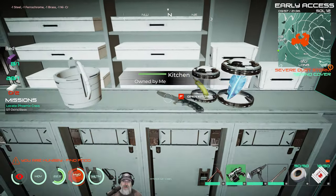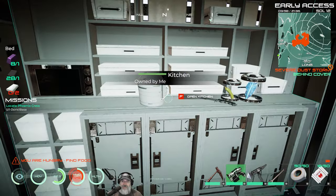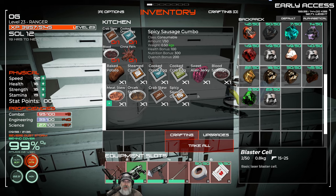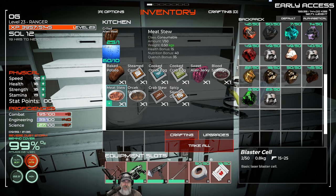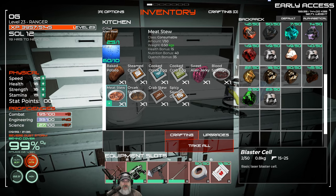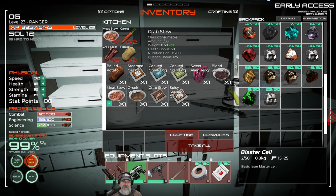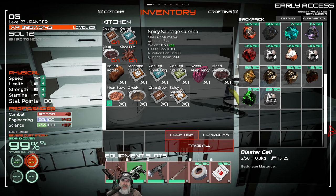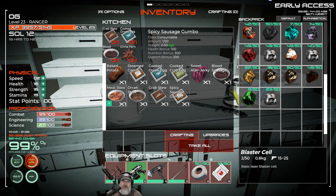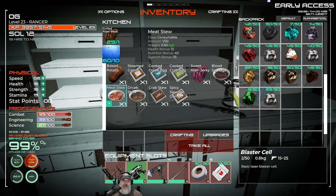Excellent — our kitchen's been upgraded, and it even upgrades the visuals, which is very cool. Now we can make blood sausage, alien blood — haven't come across that yet — meat stew, which only requires water and meat, orsec stew, crab stew, and spicy sausage gumbo, which we can't make because we need that orsec egg.